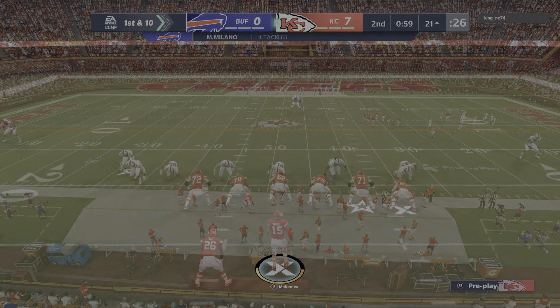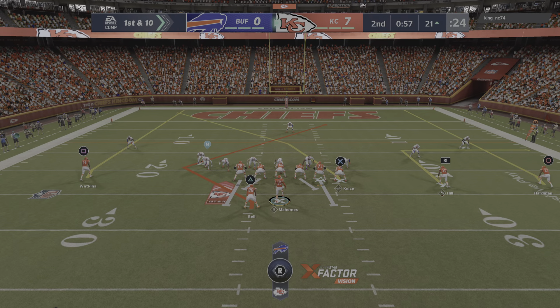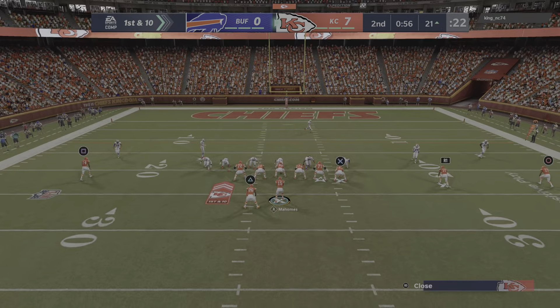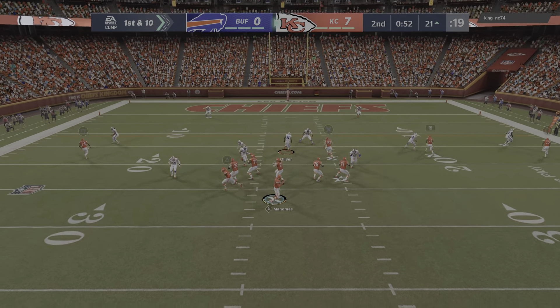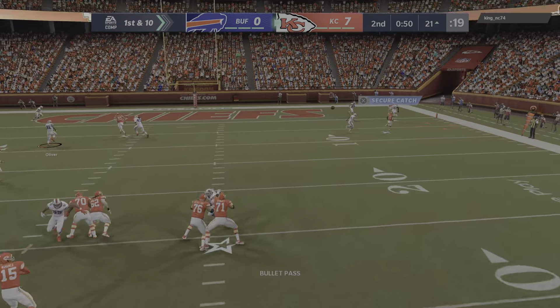One of the things you're hoping for when you're running drag routes is you're able to hit a receiver in stride and he can pick up a lot of yardage after the catch. But in this situation the defense was effective, able to stop him before he gets a good head of steam going.